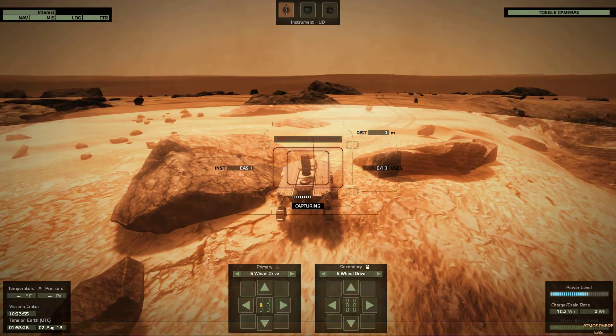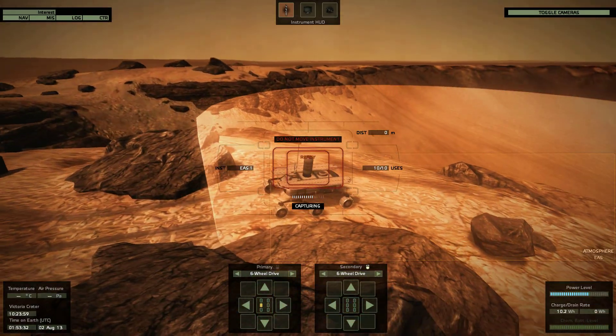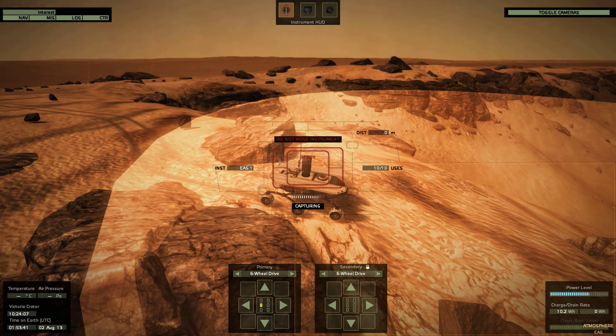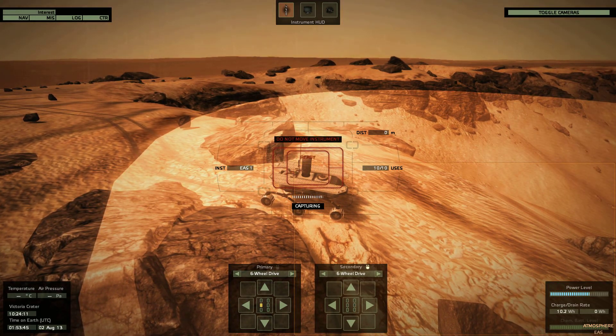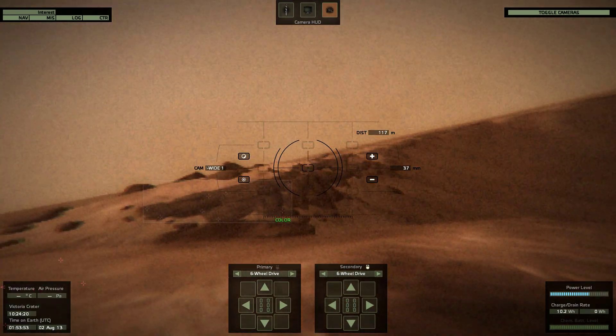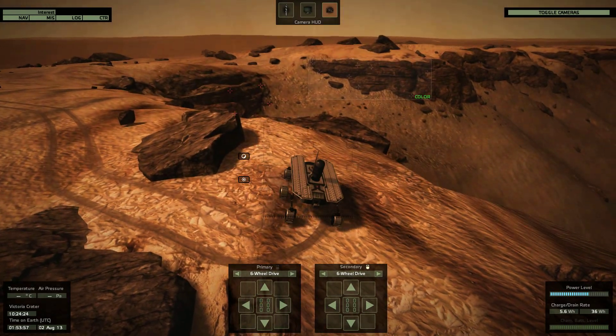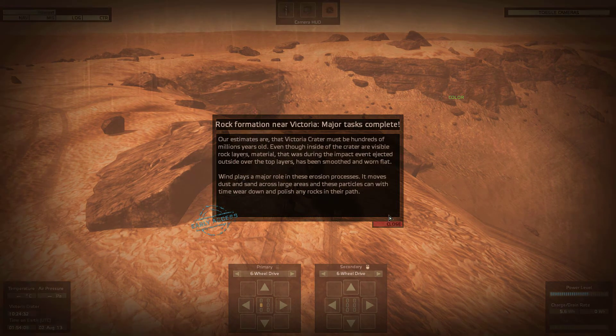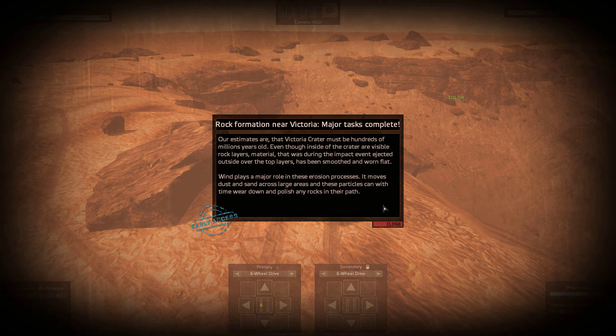Maybe there's one more analyzing thing, and then we'll check out the next mission and probably build the next rover. Very nice picture. Rock formation near Victoria — major tasks complete. Our estimates are that Victoria crater must be hundreds of millions of years old. Inside of the crater, visible rock layers show material ejected during the impact. The top layers have been smoothed and worn flat. Wind plays a major role in erosion processes — it moves dust and sand across large areas, and these particles can with time wear down and polish any rocks in their path.